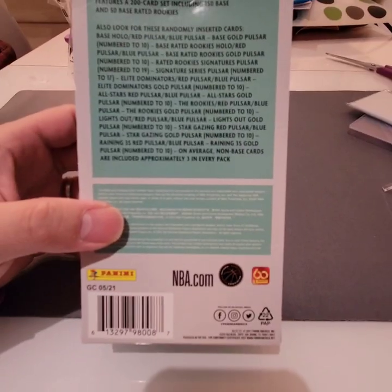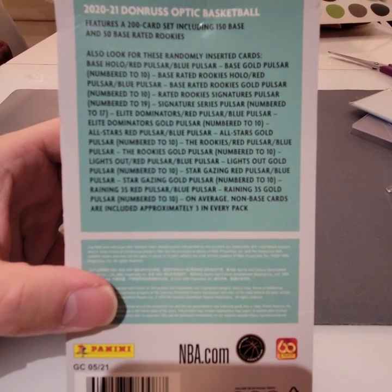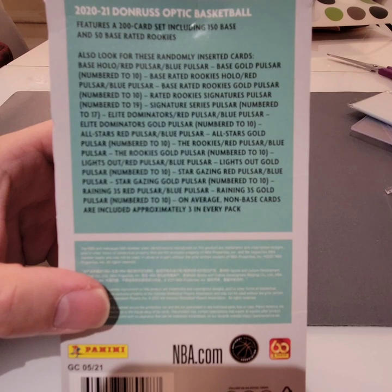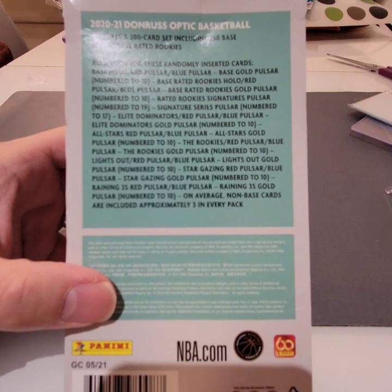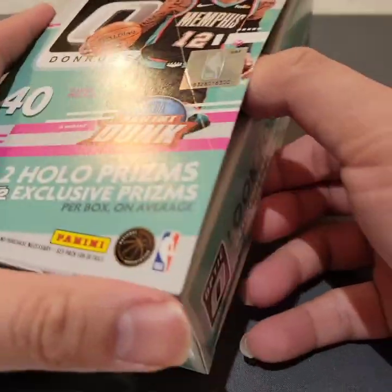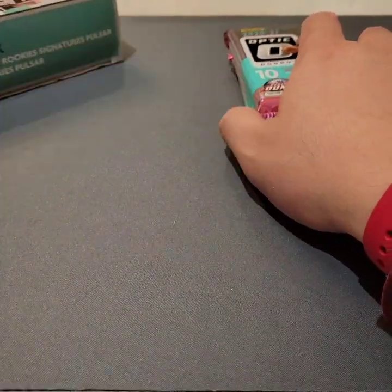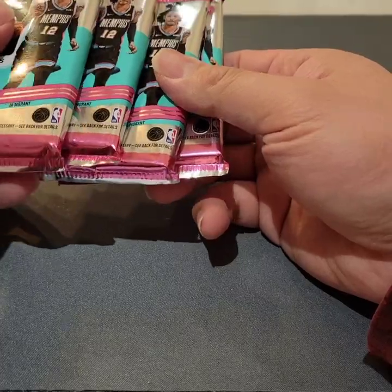Randomly inserted cards: base hollow, red Pulsar, blue Pulsar, base gold Pulsar numbered to 210. And then there's a signature series — old star, rookie, and light, owl, goat — that would be nice to have. Red Pulsar, blue Pulsar, Stardust and Zou Pulsar which is numbered to 10. So I guess this kind of box has the Pulsar parallels. They also have the hobby-only insert. And yeah, they don't have the 'my house' insert. Four packs per box, 10 cards per pack.